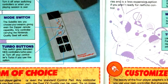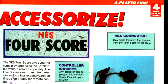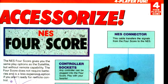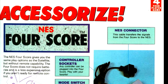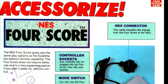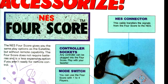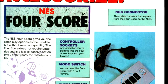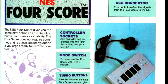Fortunately, as an alternative, we have the 4-Score. The 4-Score is a wired multi-tap system. It does pretty much everything the Satellite does, except it's a wired connection. It still has a toggle turbo button switch on the unit itself. If you're going to buy a multi-tap system now, either for your reproduction system or an NES, the 4-Score is really the best option.